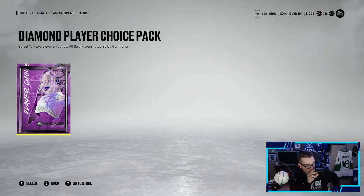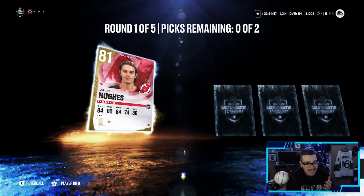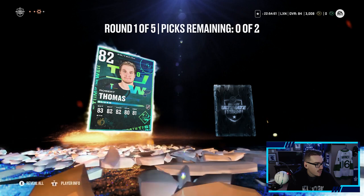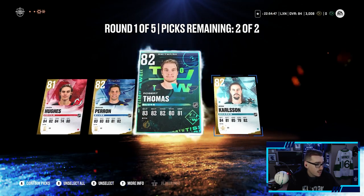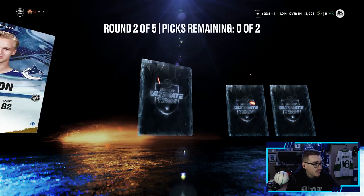Alright, hitting the last diamond choice pack — give me something, please. Let me see that purple tint, I want to pull a power-up icon. Round one: Hughes, Perron, Robert Thomas, and Carlson — let's go Carlson and Robert Thomas. A bunch of 82s in that round. Round two: Elias Pettersson at an 83, Prime Time Aspland, Max Jones, and Cam Neely — let's go Neely and Pettersson.